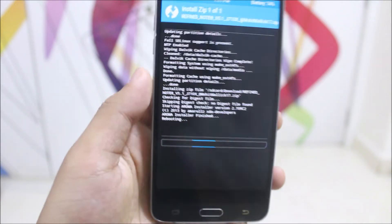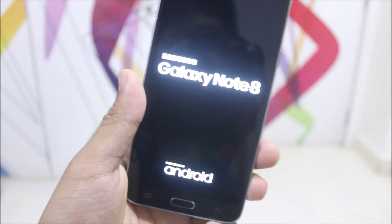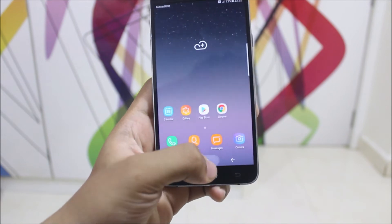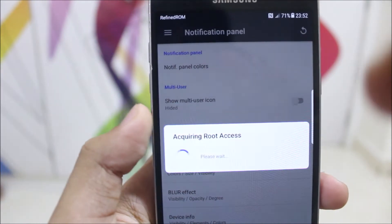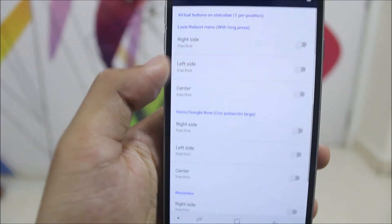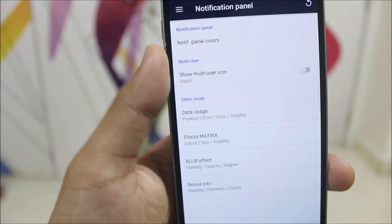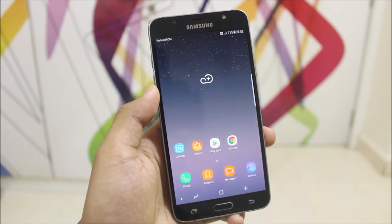If you want to install any additional stuff, click No and install what you need. This is the boot logo — let the ROM boot up. Once booted, this is how the Navbar looks with ROM Control enabled. We've also got the Deluxe ROM Control — you need to grant root access through Magisk Manager. It includes Virtual Buttons, Status Bar, Battery Icons, Notification Panel customization, and much more.